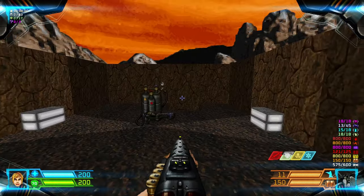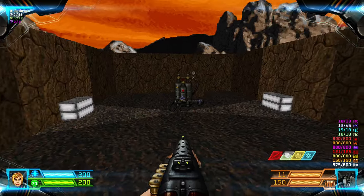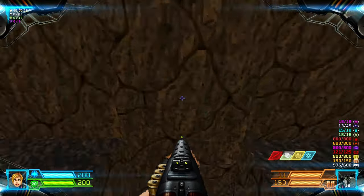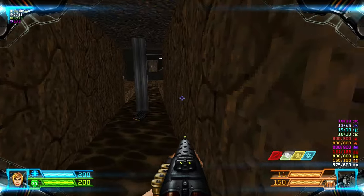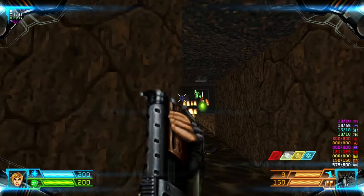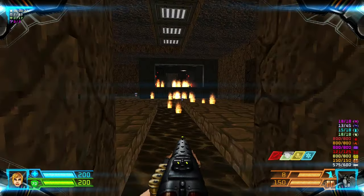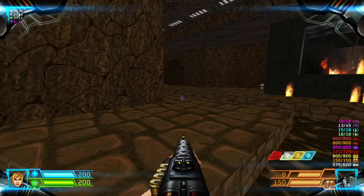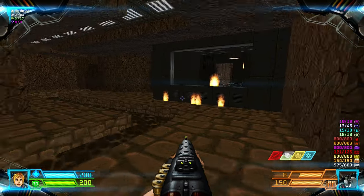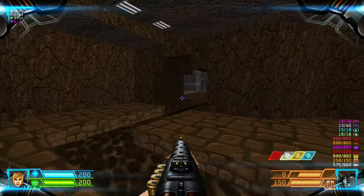Right off the bat, there's a flamethrower. We have to drop down into this hole and hit this bar to open it. Kill the imps, and there's a gunner over here, but we'll get to that later on. Let's head to here.